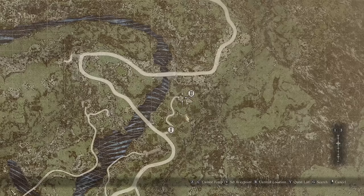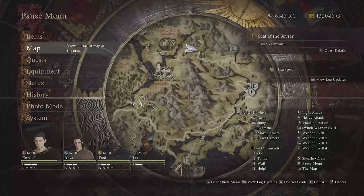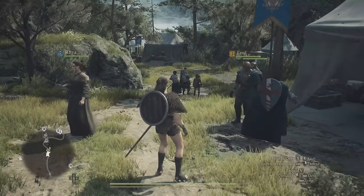Sometimes there's not even a marker on the map and you just need to read the quest description to figure out your next objective, since sometimes it's not destination-specific. If you highlight a quest as priority and your pawn — or a hired pawn — knows about it, they might offer to guide you and will pretty much take you straight where you need to go. That little hand icon means they have knowledge about the quest and can lead you through it.